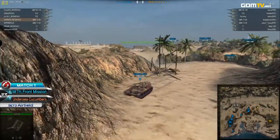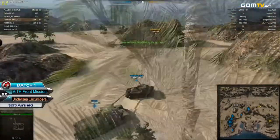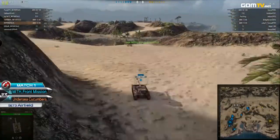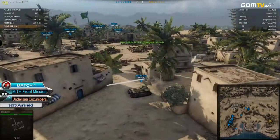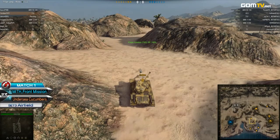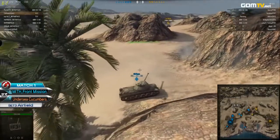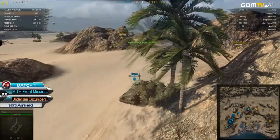It looks like help is needed for Ripper — actually barely dodging a shot right there. Bridge Burn aiming spotted as well. I'm curious to see how exactly the Undersea Cucumbers are positioned; I know they have at least a couple of tanks up there towards the hilltop. There we go — we can see their positioning here. Very similar lineups, but with a stronger presence towards the water.